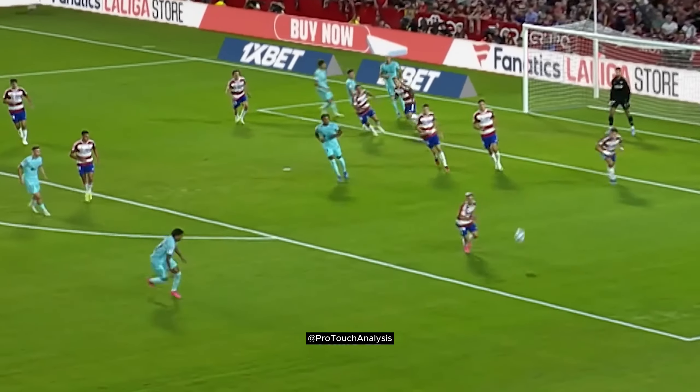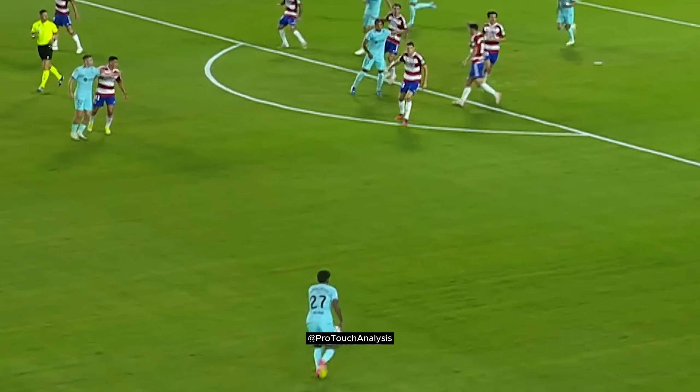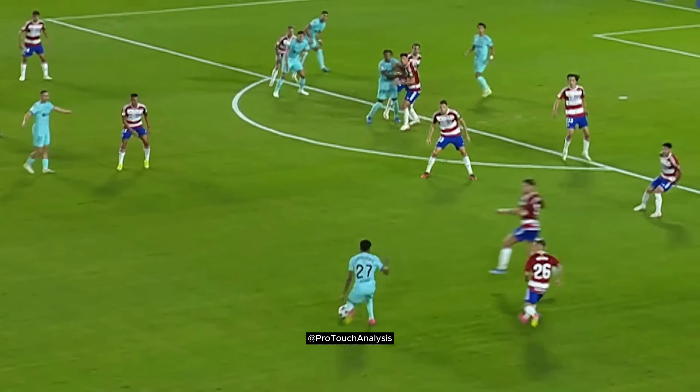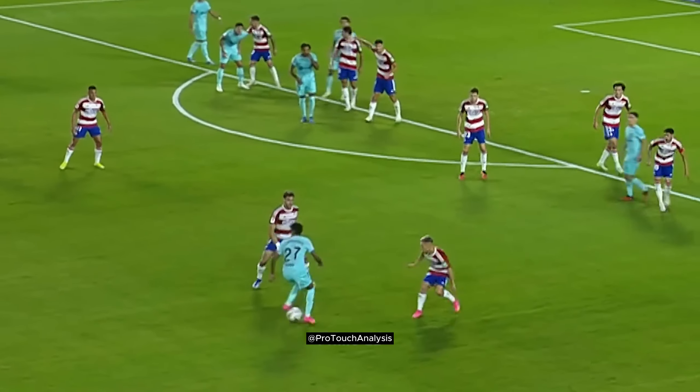Lamine collects the ball after a corner. Since he has space, he looks to shoot or hit a long ball into the box for either runner, but since he is closed down, Lamine cuts the ball back and plays it back to the defense.